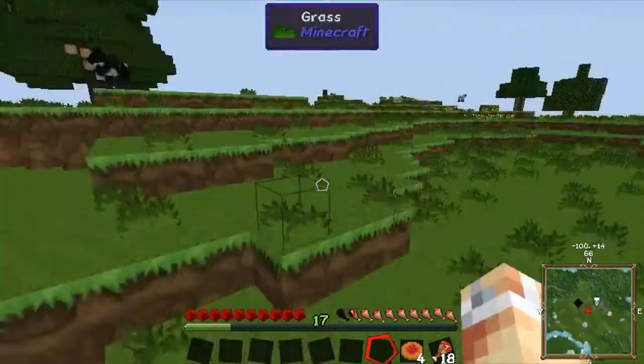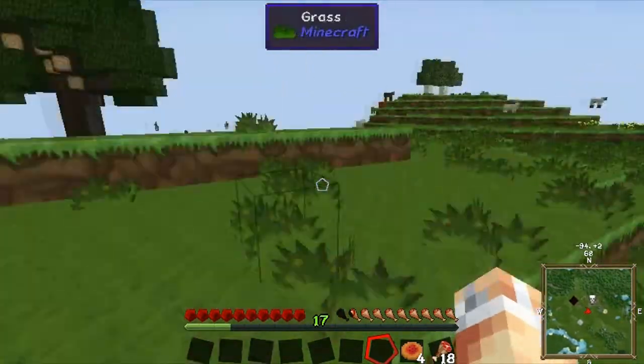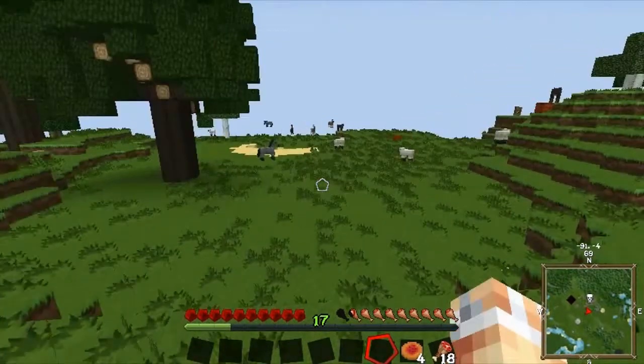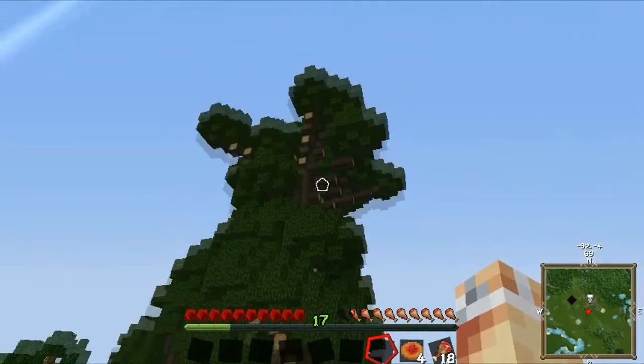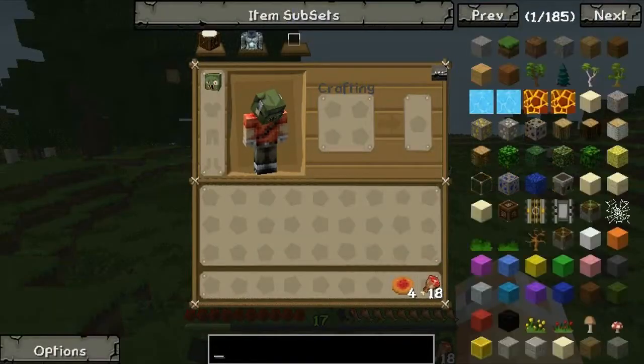Another mod I've added is the Tree Capitator. This looks like a nice spot here. I could chop this tree down and get loads of wood - I think that's great wood. What can that be used for?